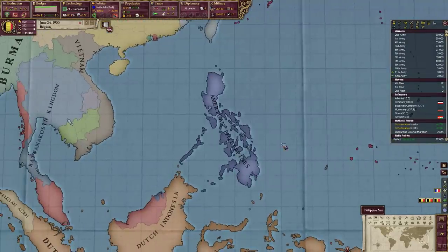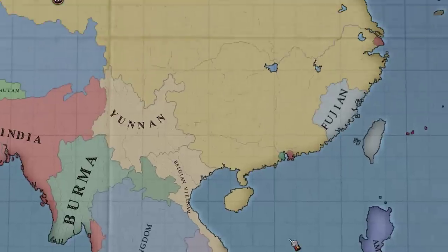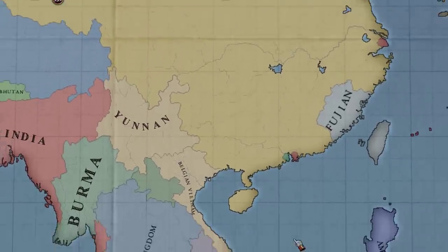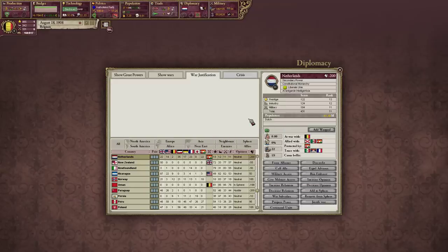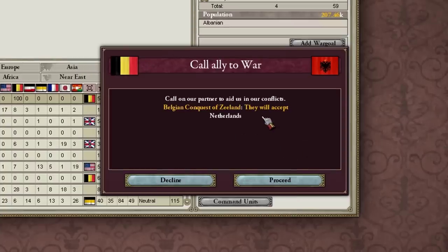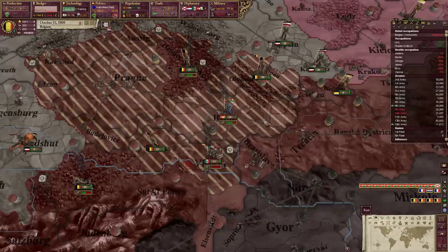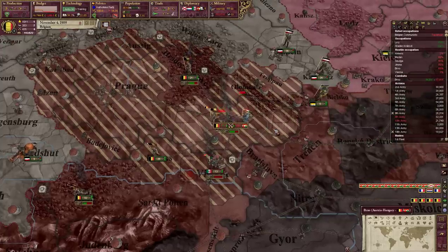Asia needs more beige - it just needs more of it. Germany doesn't want to join my war against the Netherlands so I'm going to invite my new friend Russia, and Albania too. It's a good day to be Belgian. The Netherlands was also allied with the Austrians so I have to deal with that as well.